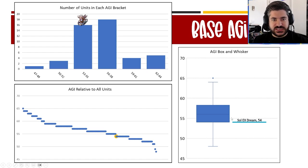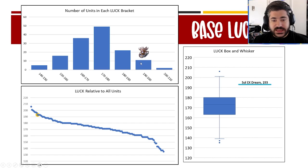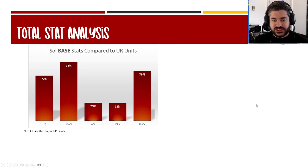For base dexterity, he starts off on the lower side — way behind where many units congregate, falling outside that 25th percentile. Not a big thing overall. But base luck is kind of the opposite: he's in the second tier of base luck, which does great things for his crit evasion. There are a couple outliers at the top — I think that's Zazan — but Soul ends up very good for innate luck.